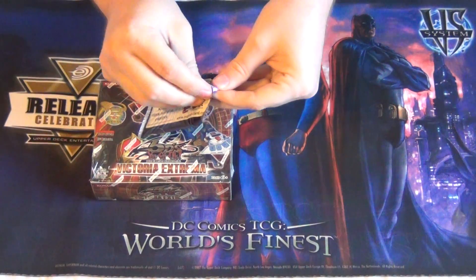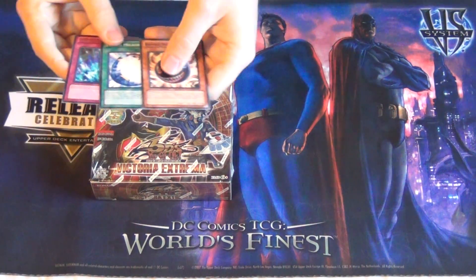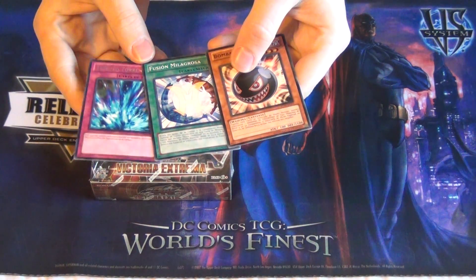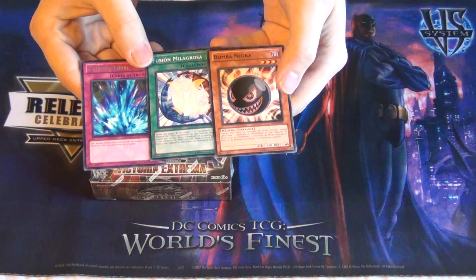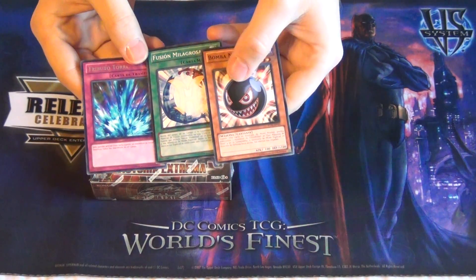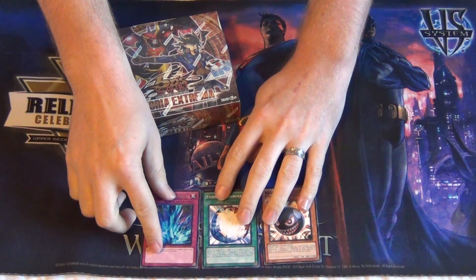I don't expect anything, but hey — Miracle Fusion and Torrential, three playable cards. Very cool. For not getting a hollow, I'm really happy with that. Just put those down there at the bottom. Pretty awesome.